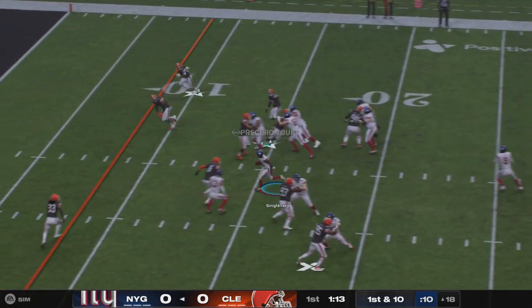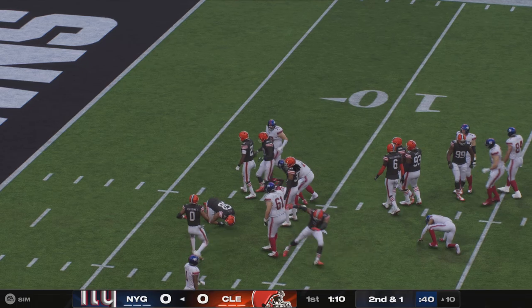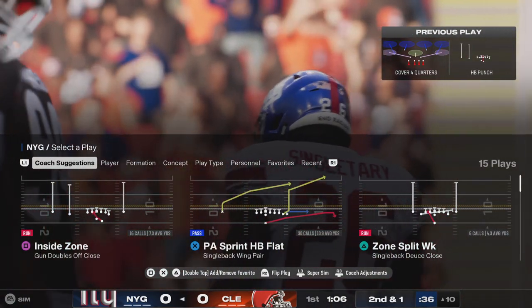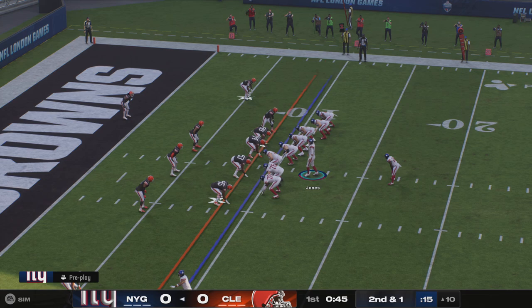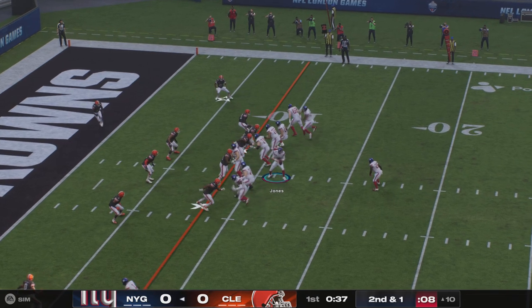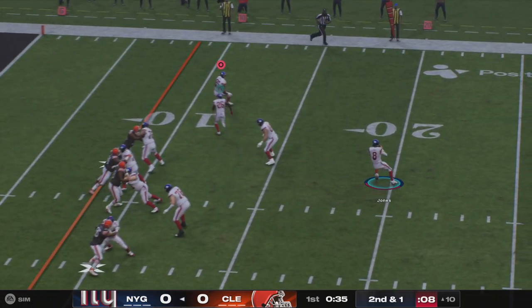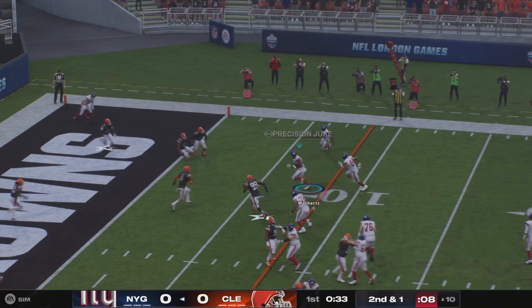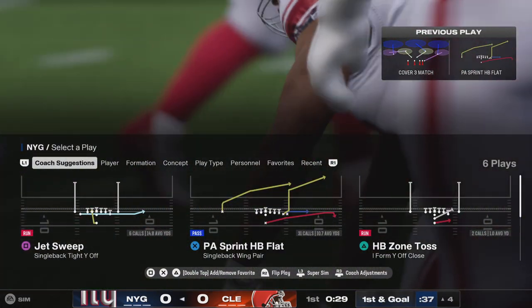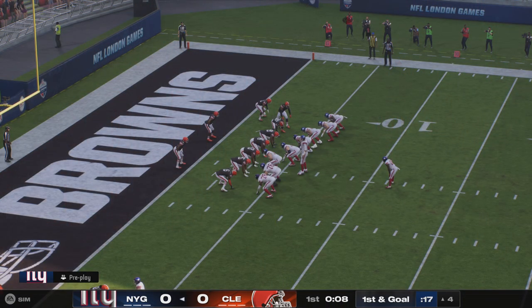The man from Houston, Devin Singletary — a strong first down run, a pickup of nine, setting up second and short. Now Jones on the bootleg connects with his big tight end, Mann Hurts, and this drive's going to continue. He's taken down, but they are set up with first and goal.